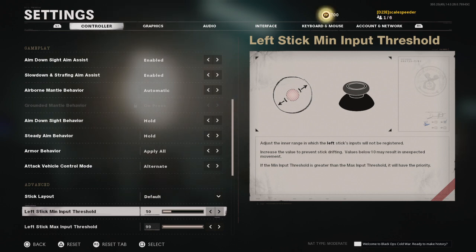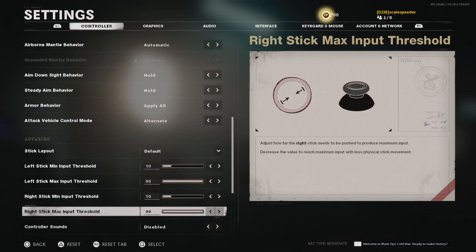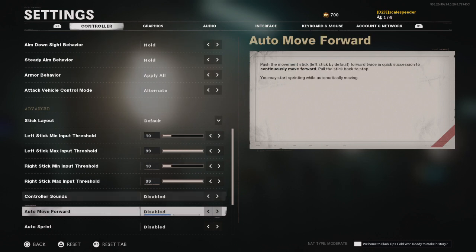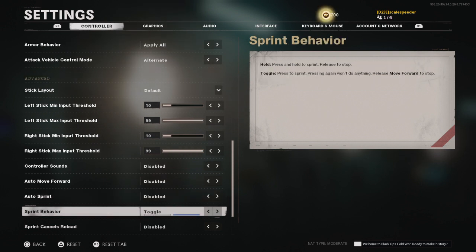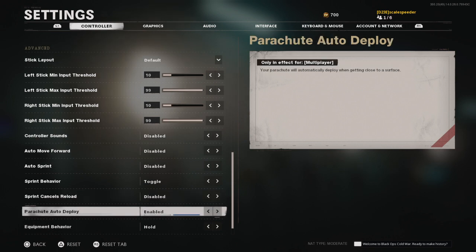Minimum stick threshold is 10 - that's to avoid stick drift. If you do have stick drift or your DualShock or Xbox controller is getting a little worn, put that up a bit higher. Left stick max is 99. Controller sounds: disabled - I wear headphones so I can't hear them anyway. Auto move forward: disabled. Auto sprint: disabled - I've got click-in on the left stick to sprint on toggle. Sprint cancel reload: disabled. Parachute auto deploy: enabled, so I won't splat.